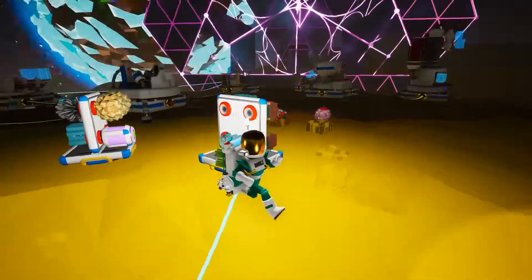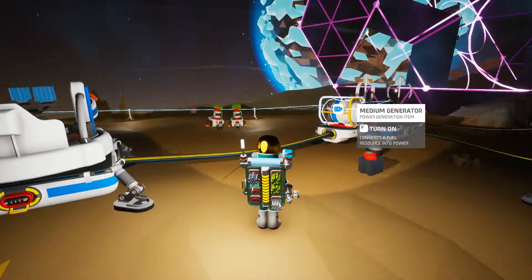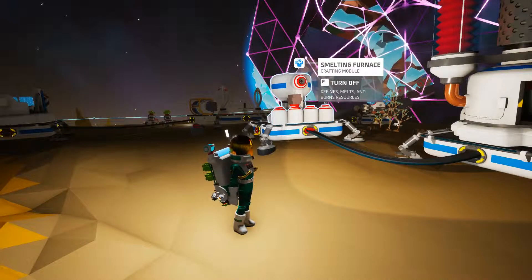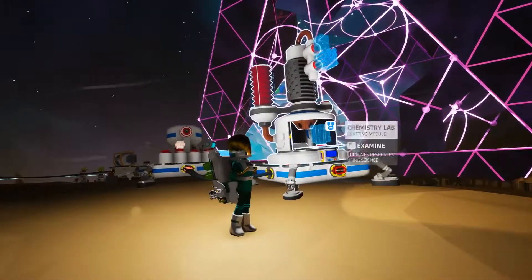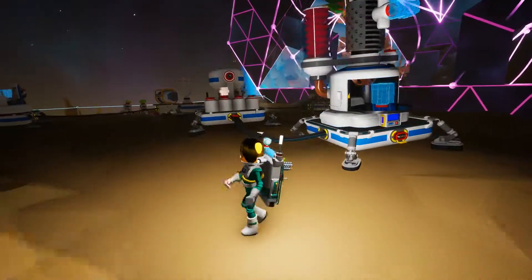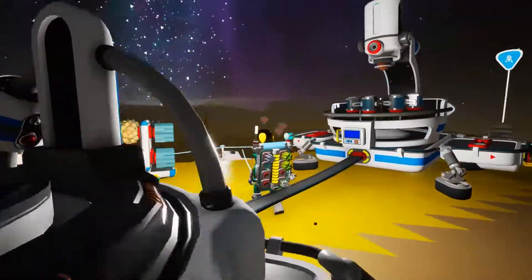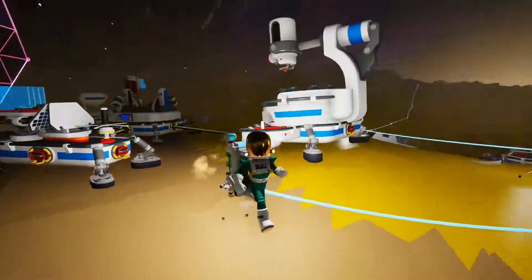I built quite a few things. Last time we already had the research chamber. I built a medium generator to help figure out some power stuff, and it helps when I'm trying to do things. I built a furnace so we can make aluminum, glass, tungsten, and all that stuff. I also built a chemistry lab, which lets me make complex resources — I had one of those already back on the home planet. I also made a soil condenser, because now I don't have to go looking for really easy-to-find common stuff like compound and resin. It's mostly a convenience thing.